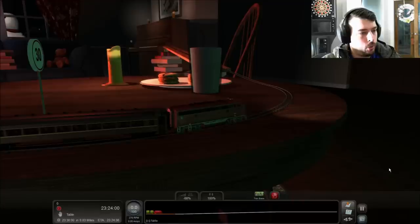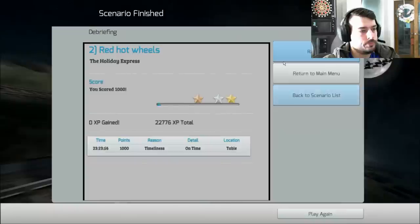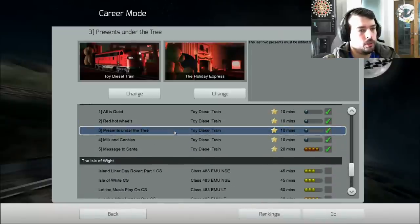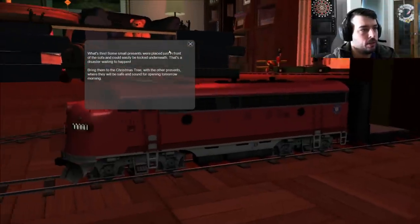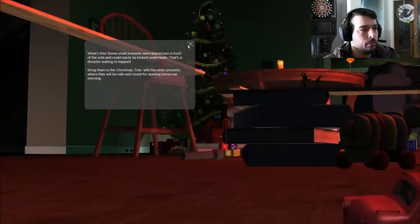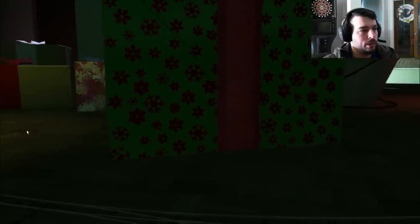Alright, so that was it for that scenario. We're just running through these pretty quick. Next one's going to be 'Presents Under the Tree.' It says the last two presents must be added to the pile under the tree. So let's go ahead and get into this one. Luckily, this loads relatively quickly. We've got some presents attached. Bring them to the Christmas tree with the other presents where they'll be safe.